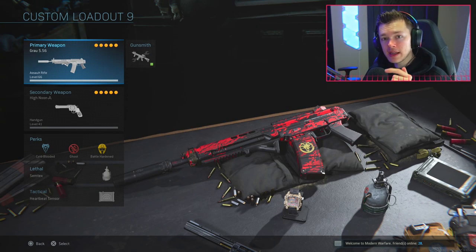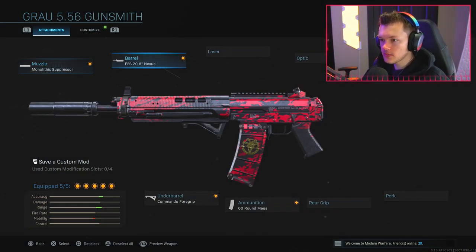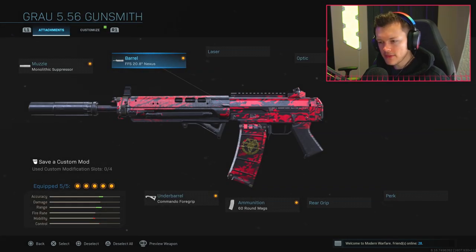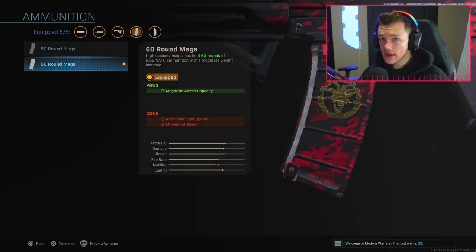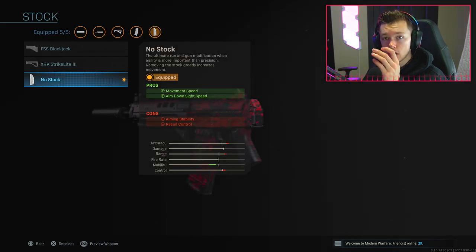Up next is the Grau 5.56, which is an absolutely incredible gun. I have the Monolithic Suppressor, the FSS 20.8 Nexus barrel - this increases damage range, bullet velocity, and helps recoil control with some negatives in terms of aim-down-sight and movement speed. The Commando Foregrip because it's one of the best foregrips in the game, and the 60-round magazine. You don't have to run an extended clip, but remember people have 250 health and you can waste a lot of bullets - having that extra magazine capacity can mean the difference between life and death, especially in squads.